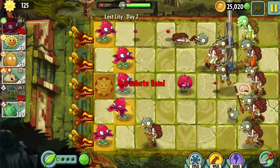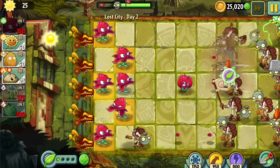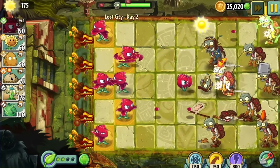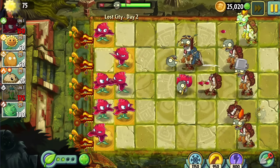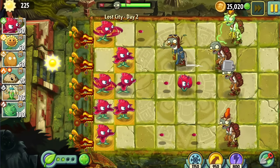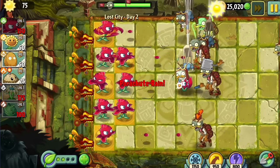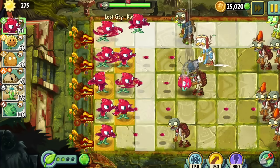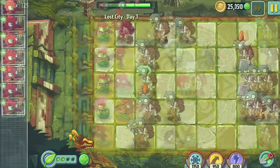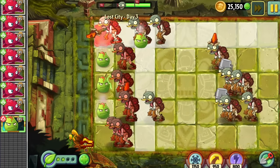For Day 1 of Lost City we used Repeater. At this point I realized the abundance of gold tiles in this world will be helpful for the challenge, acting as sun producers. Day 2 introduced Red Stinger, which will be quite useful for the run since it's basically a cheaper Repeater. Its role-changing gimmick depending on where it's placed in the lawn will actually be handy, since it acts as multiple plants in one — working around the one seed slot limit. By picking Red Stinger I basically have a Walnut and a Repeater, plus a weird combination of both.